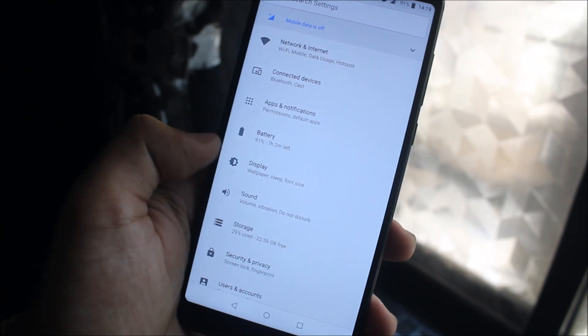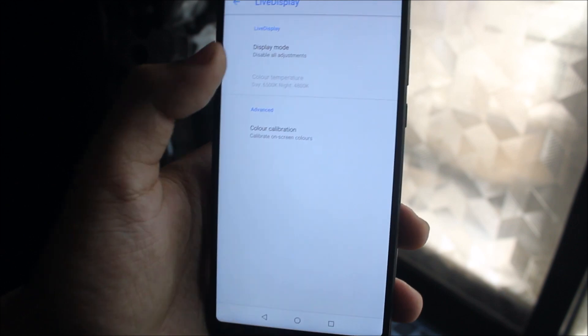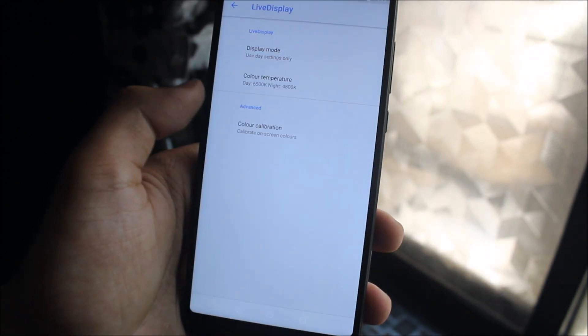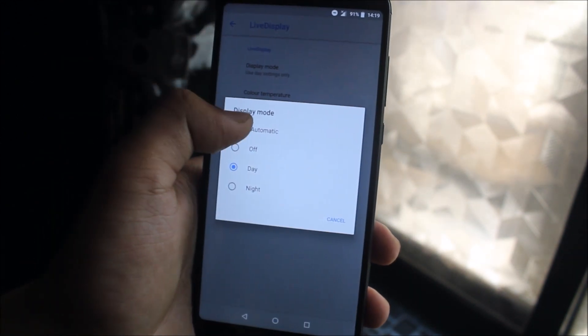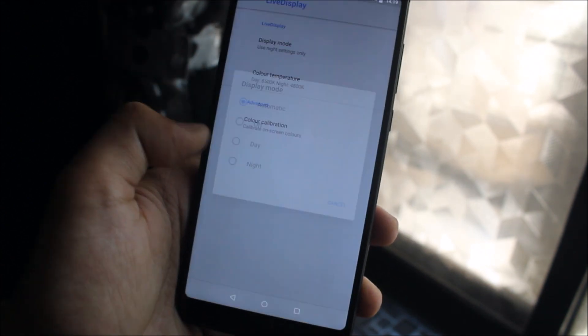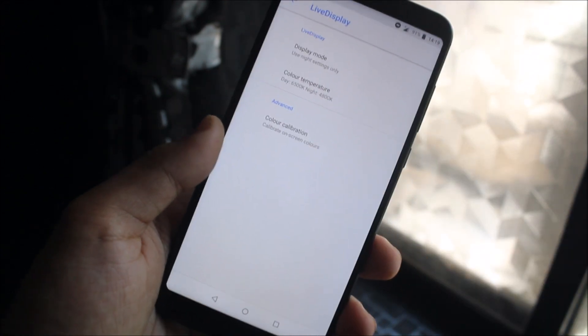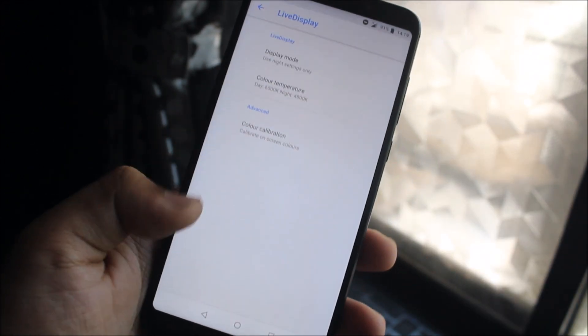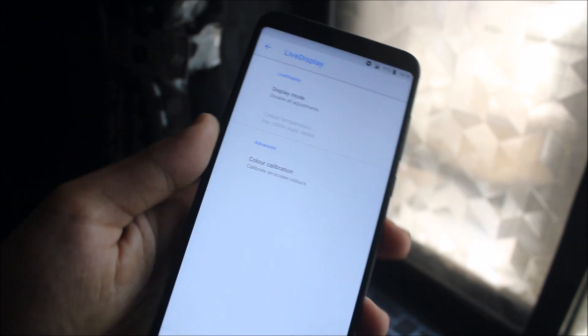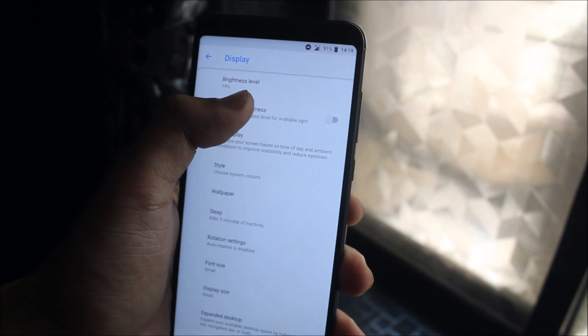Now let's take a look at some minimal customizations you can do on your Redmi Note 5 while running LineageOS. We have a Live Display option — if you set it to automatic mode, it will detect night too. When you're in night mode, you can see a yellowish tint which won't affect your eyes. It's a very good mode available on LineageOS and it's working really well.